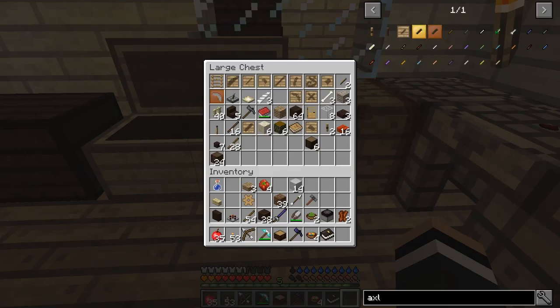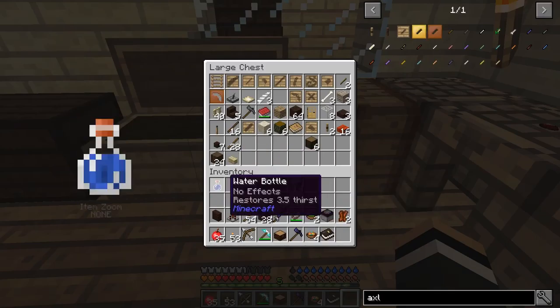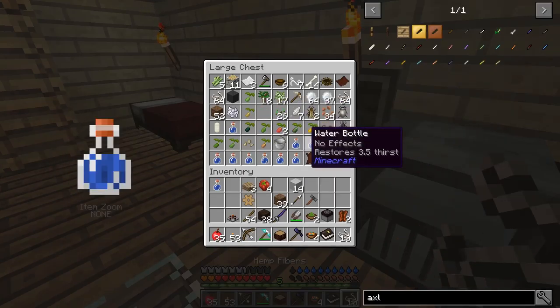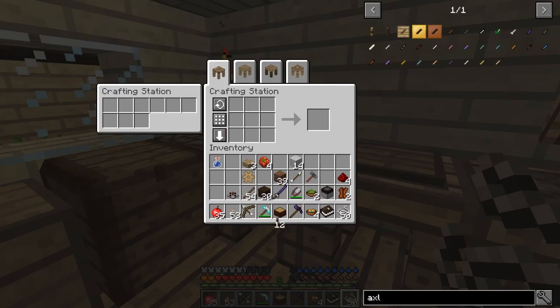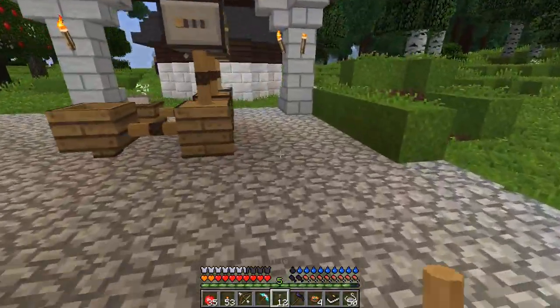I'm just gonna use full planks. I'm gonna need some hemp rope though. I've got some raw hemp and I should have a ton of hemp fibers. How do I make rope again? Four should do. I'll save the rest of the string and just make a couple of them. Twelve axles — that's nice. I'll probably need some more gearboxes too, maybe. Let's just try this.